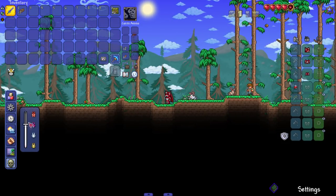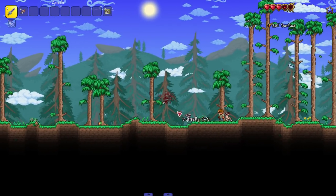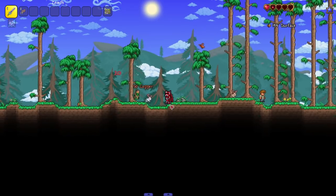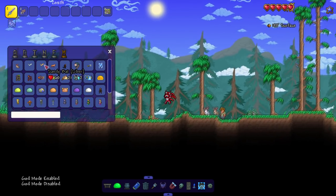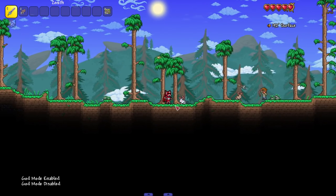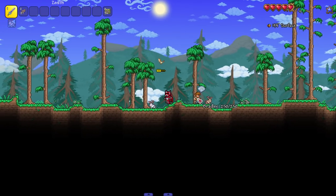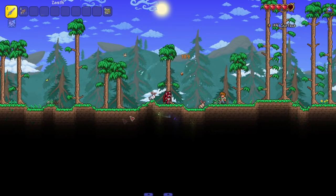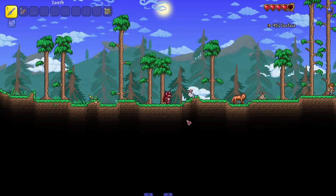I probably should have let it hit me first. Nice little three damage - nothing too crazy. I'm playing in Journey's Mode, but let's put up the difficulty slider to master mode. Now I'm resummoning enemies - oh my god, he's hitting me for 20s. The spriggan is also hitting for 20s.